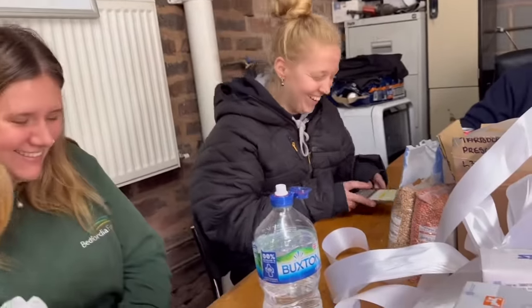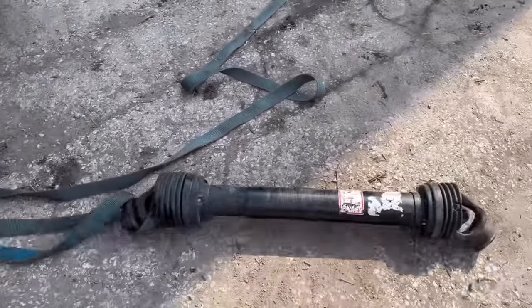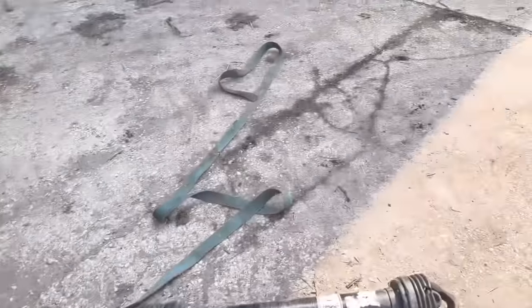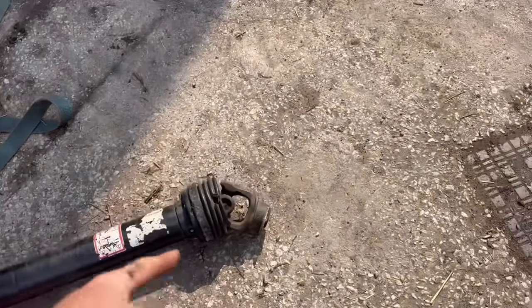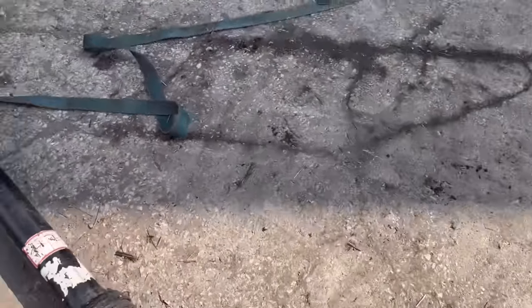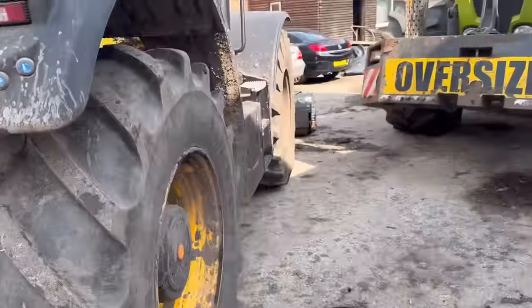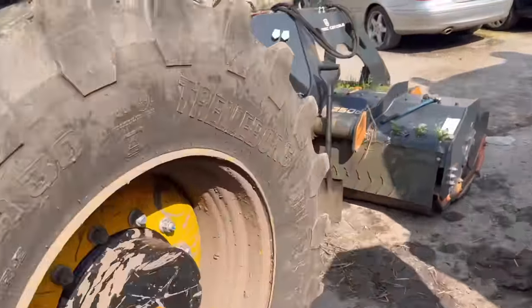We've got a slight issue with the PTO off the flail mower not wanting to come out. So we took it off, ratchet strapping it there. We're getting the mini merlot now, put it on that end with another strap, pull it apart, give it all a good clean, take the guard off, sort it all out and put it back on the front flail - ready to go.